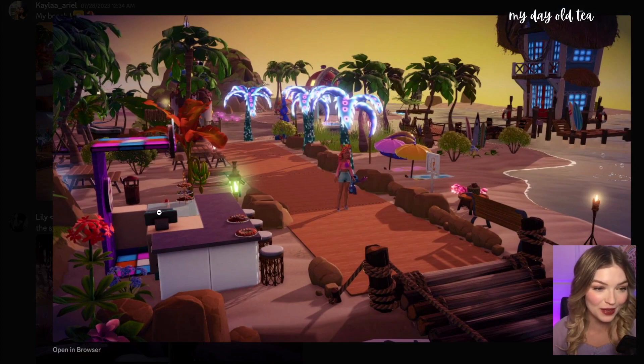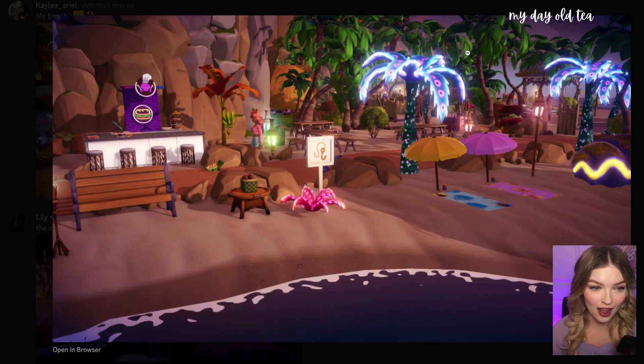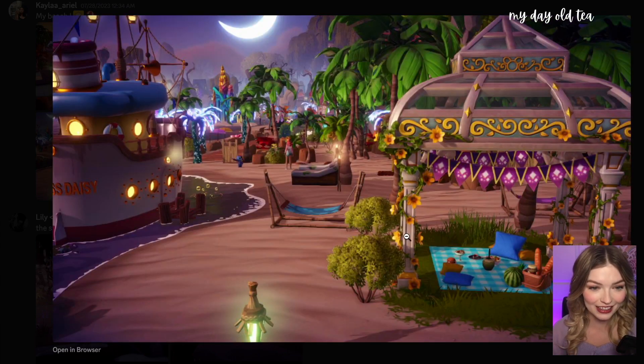Our first design is submitted by Kayla Ariel: 'My Beach.' Let's check it out. We have a cool little seafood dining area on the side here. I love these little tiki stools, and you made some custom umbrellas and little blankets out on the beach — those look so cute. Love the color scheme. I need to play around with customizing some of my own items like that. Love Stitch's house on Skull Rock, looks so cute.